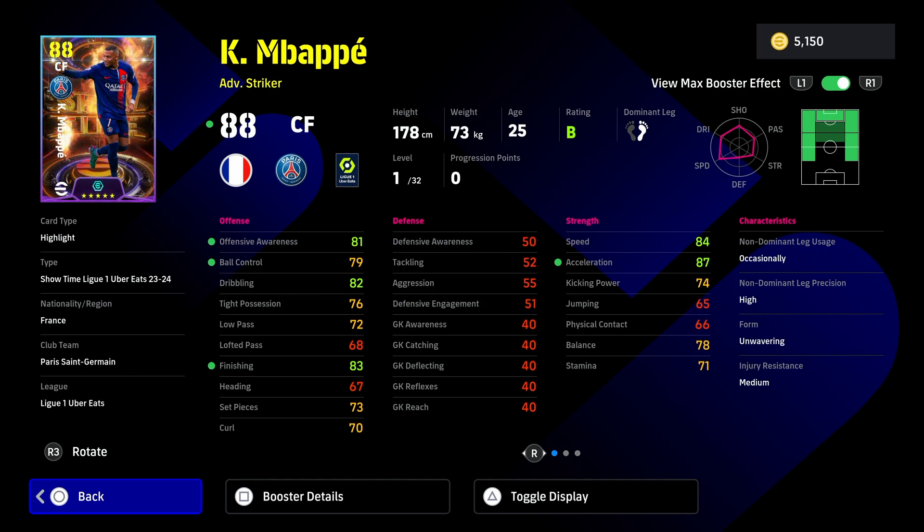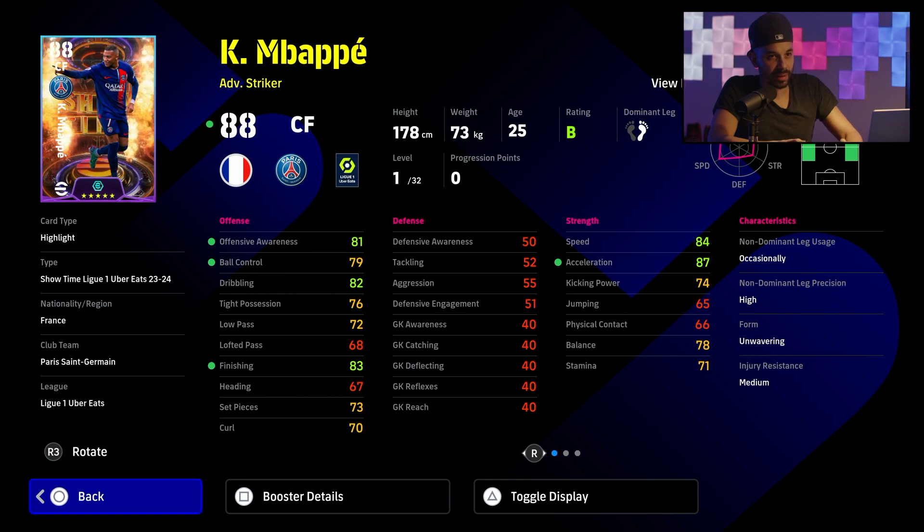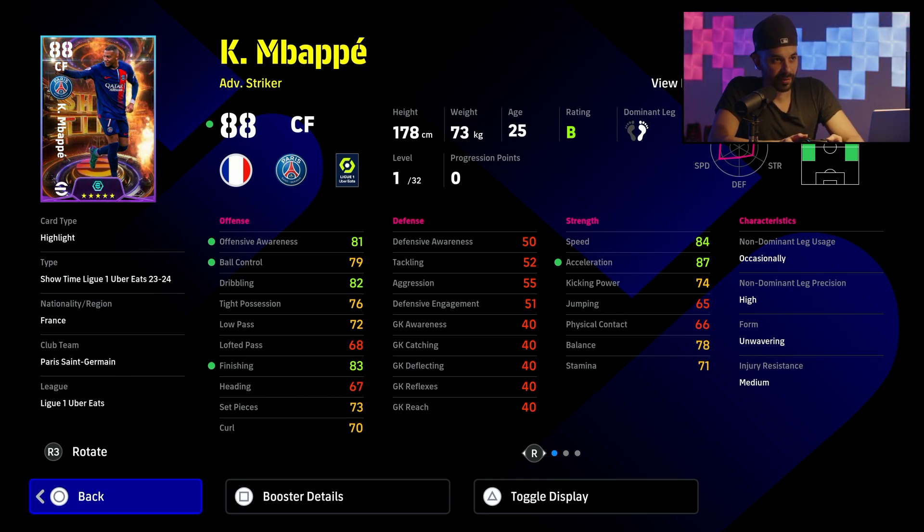With 32 levels to improve him, he's going to be an excellent finisher as well as a very good wing player. This is probably the best Kylian Mbappe card we have in the game, and it's going to be the last Paris Saint-Germain Mbappe before he makes his move to Real Madrid.